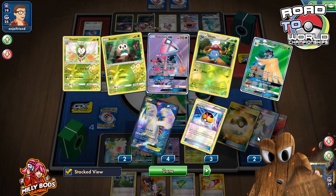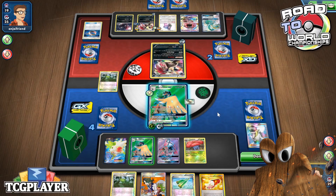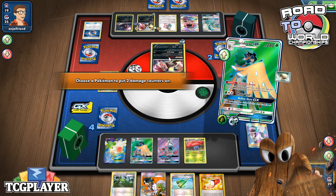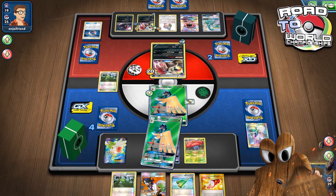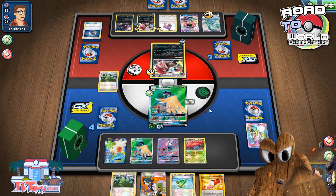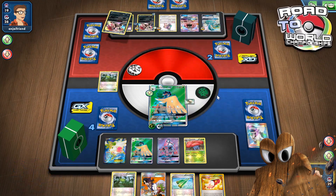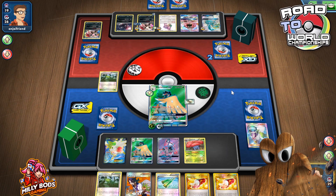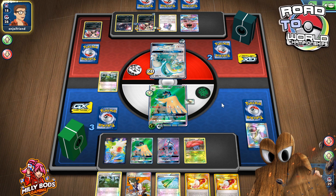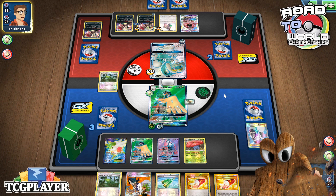It's that Drampa Battle that's the issue. Because of the DTE, it's alright. I definitely want to take a knockout and definitely want to start applying pressure over there. I don't mind the Righteous Edge too much — I only get two KO'd of him though. He immediately promotes the Drampa.